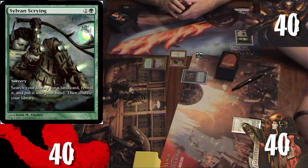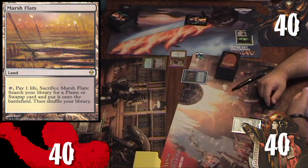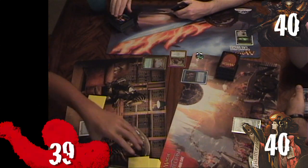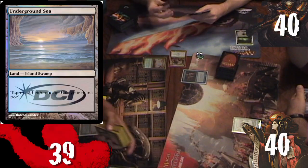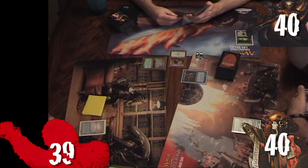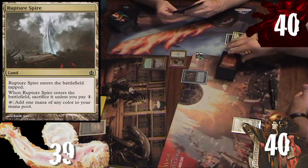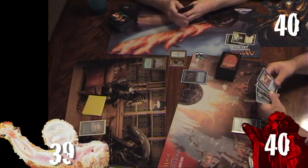Kyle draws Sylvan Scrying and plays Marsh Flats. Before passing, he sacrifices it, paying one life to search for Underground Sea and putting it onto the battlefield. Rob draws Planar Portal and sets down Rupture Spire tapped, paying one mana, then passes.